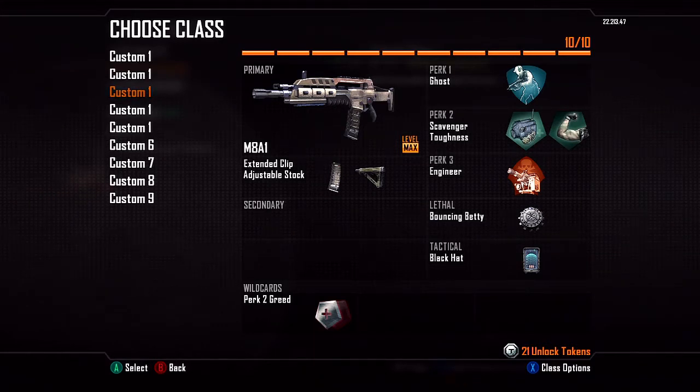My third perk is Engineer. The reason I run Engineer is because I also have Black Hats. Engineer lets me see equipment through walls — betty's, shock charges, claymores, C4, sentry guns, guardians, and hacked care packages. The Black Hat lets me hack everything I just listed, plus AGRs, UAVs, counter-UAVs, care package choppers, even care packages on top of buildings you can't reach. You have to get rid of the flares first — think of it like using a Stinger or SMAW. And last but not least, I've got the bouncing betty.